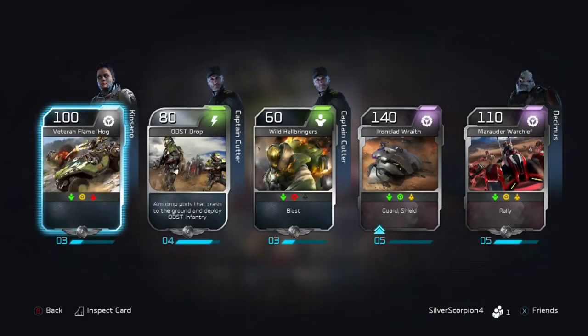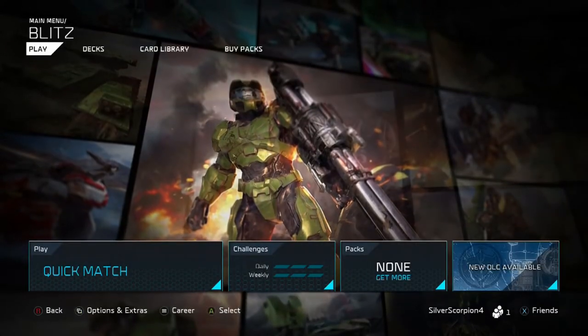What's up everybody, Silver here with another Halo Wars 2 Achievement Guide. This time we're doing three at once: All or Nothing, Stacks of the Chips, and Jackpot.